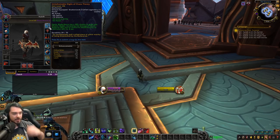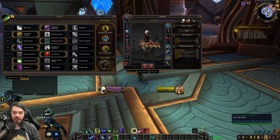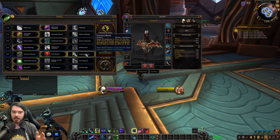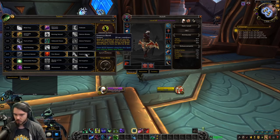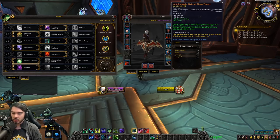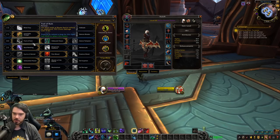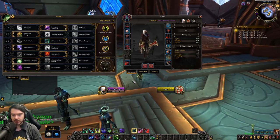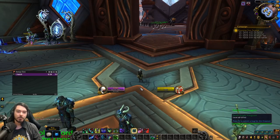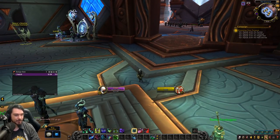They did change one of your conduits — Dancing with Fate, which was giving you a 5% to 15% chance to apply Essence Break when you did a Blade Dance. That's been entirely reworked. Now it just increases the final slash of Blade Dance by 10% to 25%. I guess they were worried that stacking the Essence Break effect with the new legendary would be too strong. They're moving that conduit to synergize with First Blood and Trail of Ruin instead — I think those are two good changes for Havoc that put a bit of love back into Blade Dance.